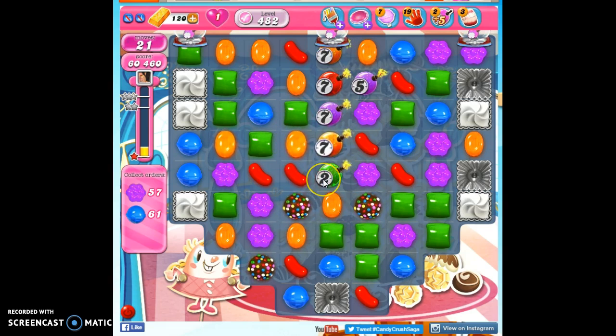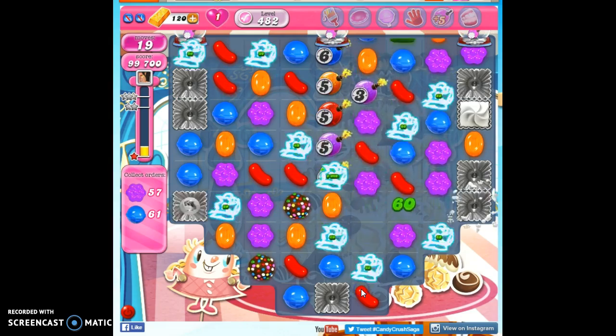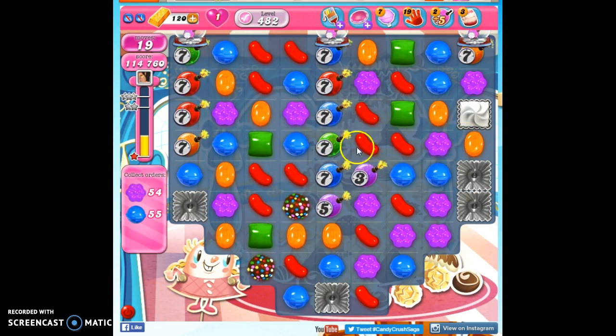I'm going to have to take out green, probably with a color bomb, which I don't really want to do, but if I don't, I'm going to blow up — that would not be fun. Now we've got these coming down in all sorts of directions, but we've got a lot of firepower to deal with it.